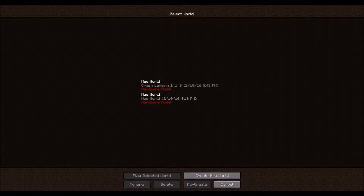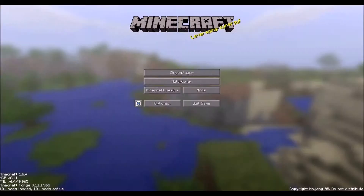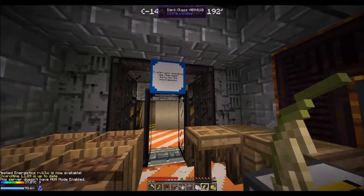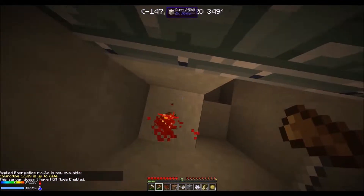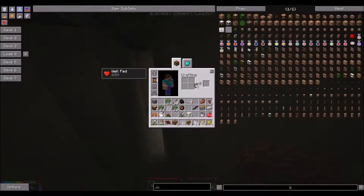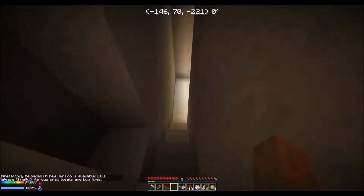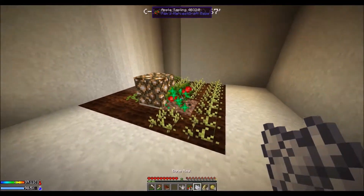Alright, welcome back guys. Today we're just gonna worry about getting tons and tons of wood. I figured out that you can use a Mattock as a hatchet — I forget about that, so that's my fault. But yeah, like I said, we're just gonna get tons and tons of wood. We're gonna get all the wood that we can, cause we need a lot of wood. That's what she said.